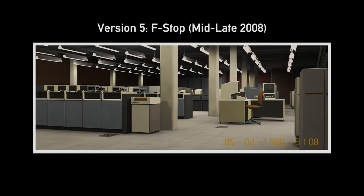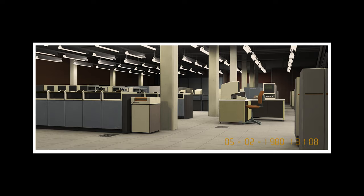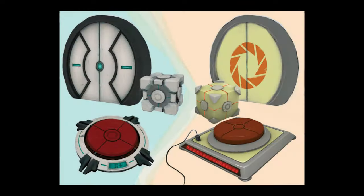Before Portal 2's development had begun, a game called F-Stop was in the works. This game would have taken place in Aperture Science during the mid-20th century. It is known that storage cubes existed in F-Stop, and it's believed that they had a unique model. Although no footage of said model exists, there is concept art of it, and multiple people have done recreations based off of said concept art.